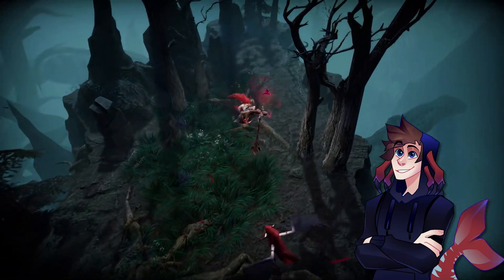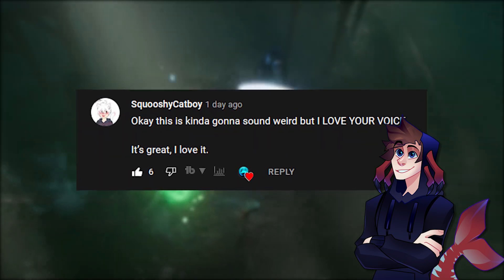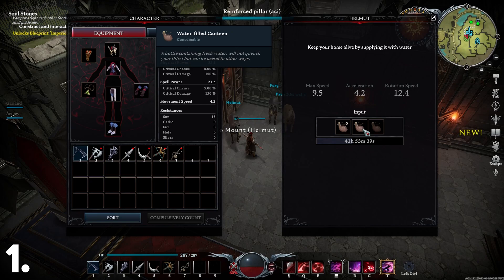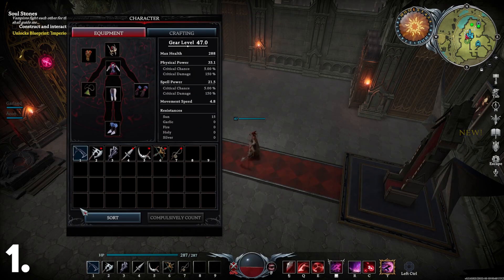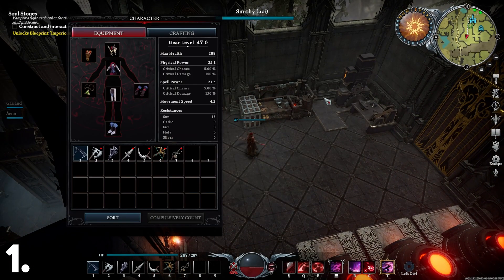My favourite comment under the last video was this one by Squishy Catboy. Glad you like my voice. Starting off simple, I think water flasks and bottles shouldn't be consumed when you drink them. Give us back the empty versions, especially on horses. It might be a simple thing, but constantly having to craft them does get annoying after a while.